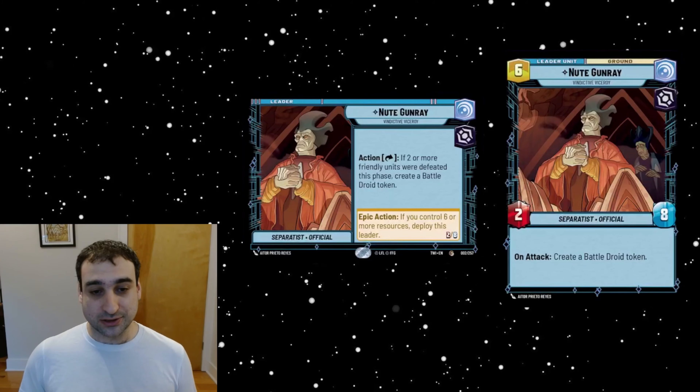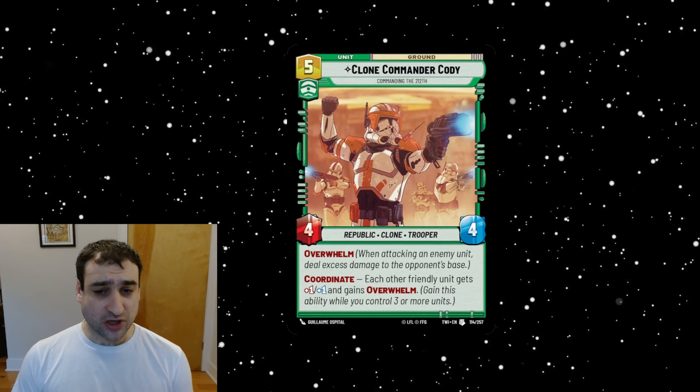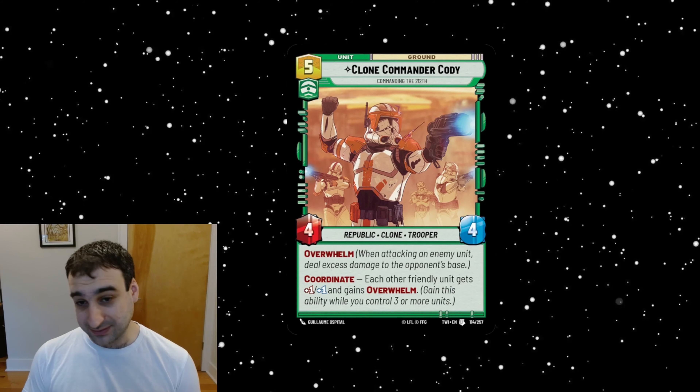Next we got Clone Commander Cody — a five-cost command unit for four, Republic clone trooper. He has Overwhelm himself, and he also has Coordinate: each other friendly unit gets plus-one plus-one and gains Overwhelm. This doesn't seem that good to me personally. We've seen General Veers and General Donna, both of whom have a pretty easy time triggering their plus-one plus-one and neither sees very much play. Five for a four-four is just sad honestly.